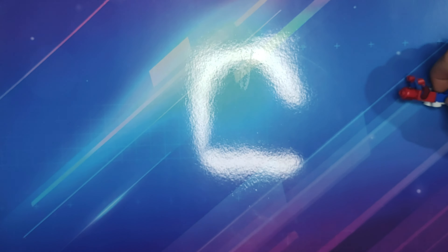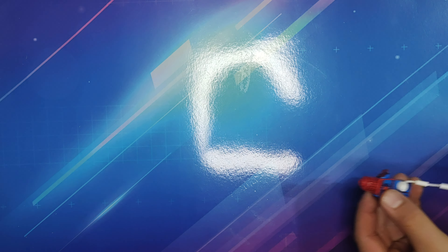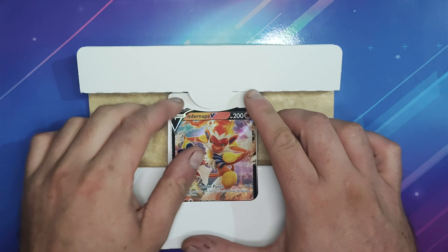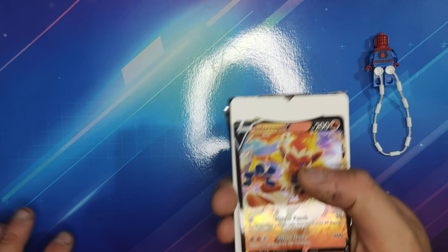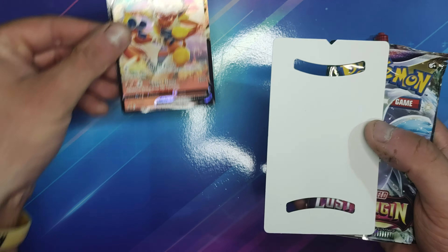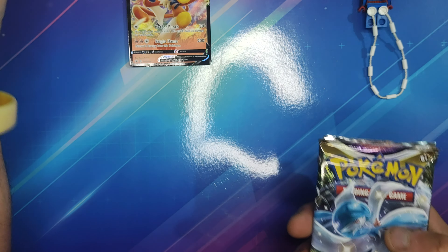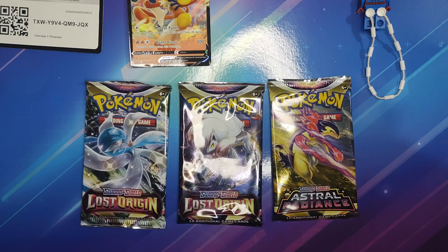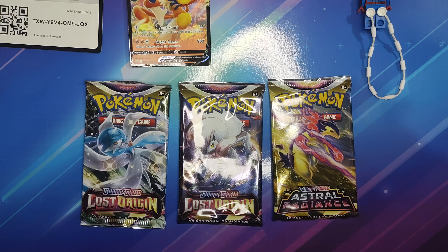Bear with me while I open this off shot. Spider-Man is helping us out here. We have got our Infernape V promo card, which is pretty good. And most excitingly, we've got three packs — my mistake — two packs of Lost Origin and one pack of Astral Radiance.